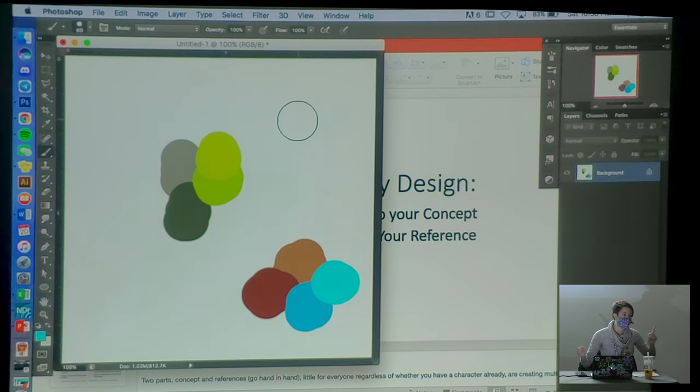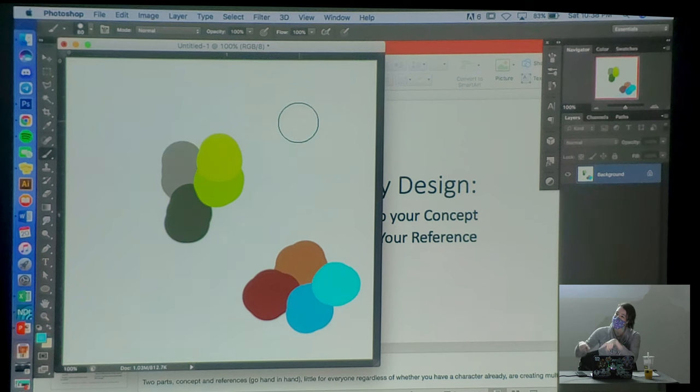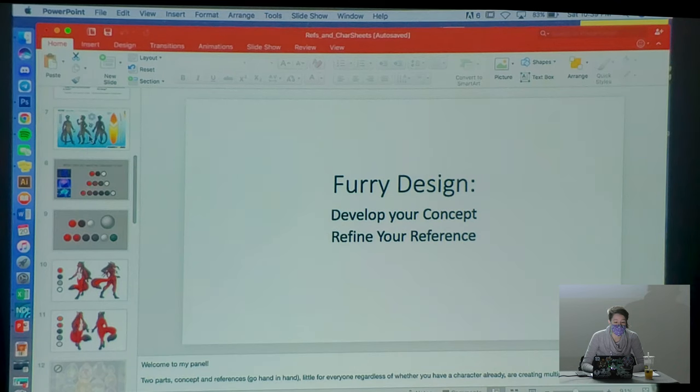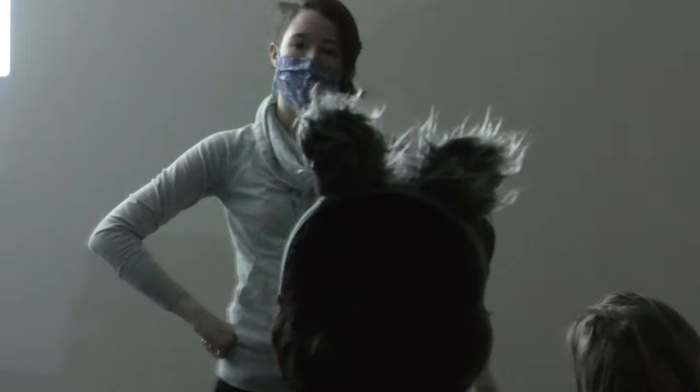I'll be in the Dealer's Den tomorrow as well, so if you think of questions after the panel, come find me — I'm always happy to answer. Audience question: For a reference sheet, is it better to have a T-pose or a more naturalistic pose? I usually go with whatever pose won't obscure markings — keeping the pose fairly open. But form matches function: if you have a really edgy character, pose them accordingly. You can say a lot about your character through their pose and limb positioning without obscuring the ability to actually reference the character.